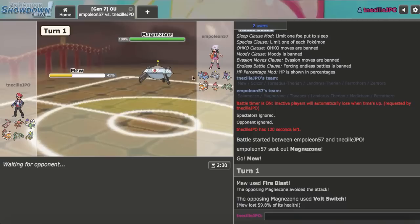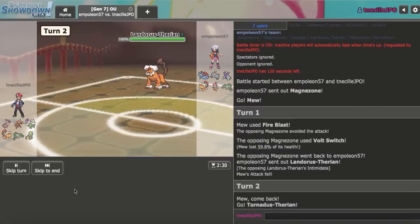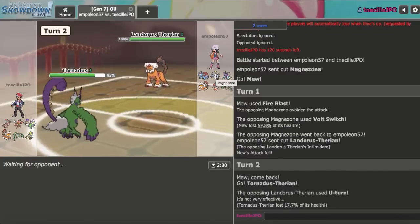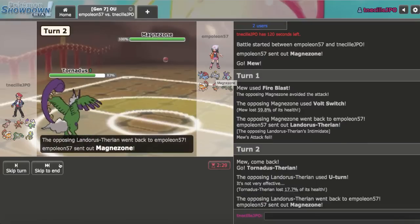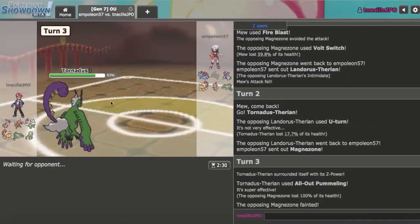Let's see what comes in — that would have OHKOed it I think, but it's not the end of the world. Let's bring out my Tornadus on the U-Turn. Maybe they'll go back to Magnezone and I can Phytanium Z it — that would be best case. They do go back. Nice, we get rid of Magnezone anyway. Sucks that Mew couldn't do it, but that's okay.